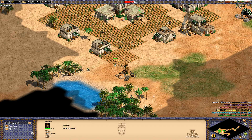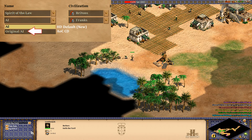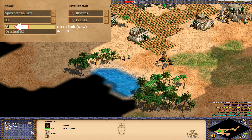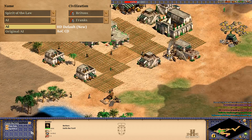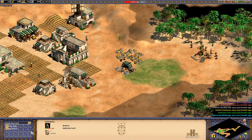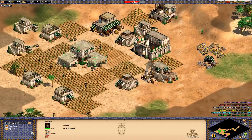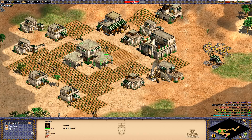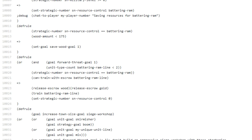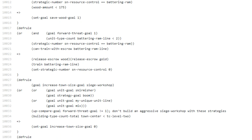For this video what I want to explore is how the AI actually thinks. In the HD version there are two different AIs — the original Conquerors CD AI and the new HD one. The HD AI is the one I'm going to be focusing on as it is quite a bit more advanced and also the one more people are playing against currently. If you bought the game on Steam you've certainly played against it. I'd like to take the opportunity to formally introduce you to it — it's tens of thousands of lines of code outlining all of its strategies and behaviors.